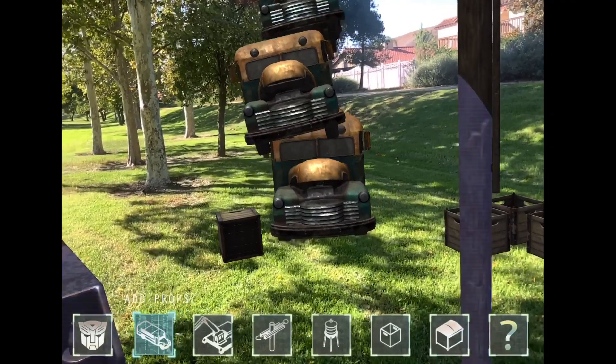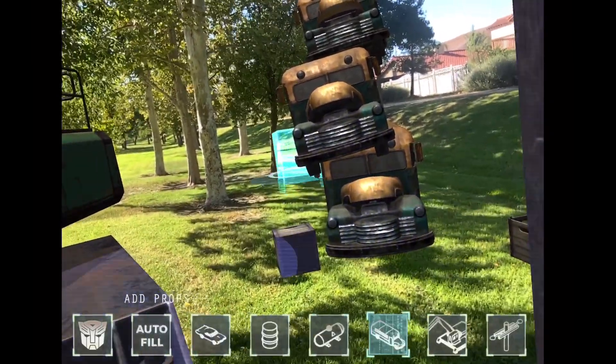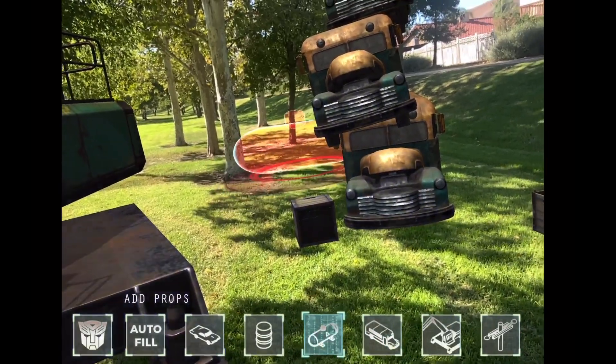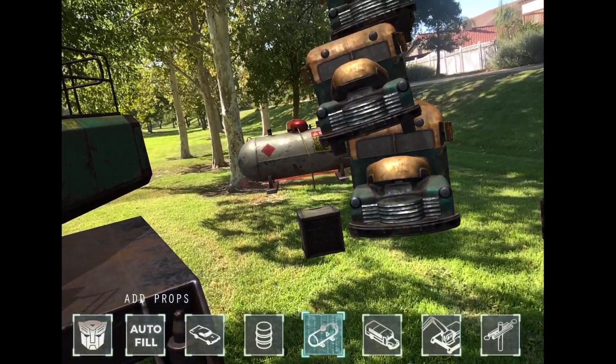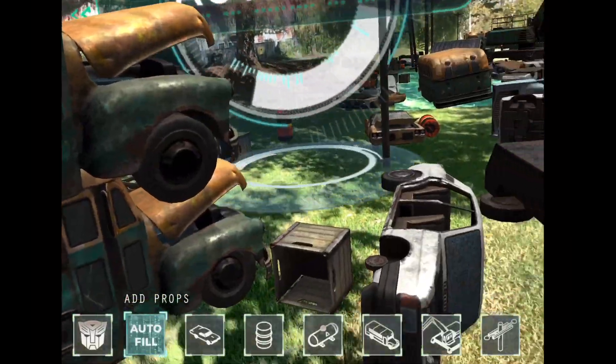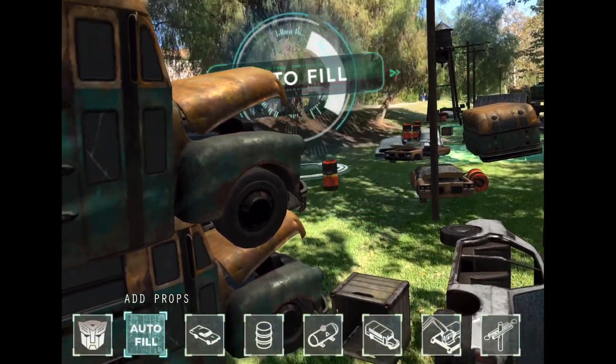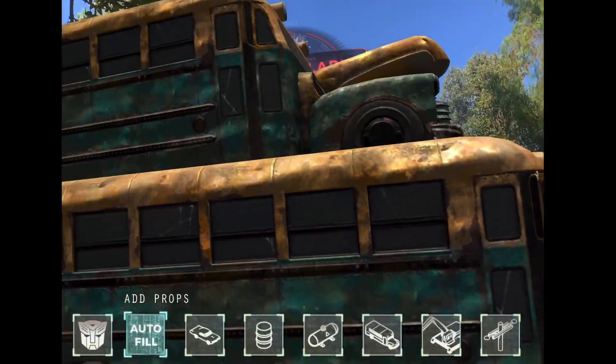I'm going to go even further just to show you how far it can go — I had a bus here. Stack them too high and they'll fall over. You can even put some explosive stuff next to it; if they fall over it'll blow up. That's where LiDAR comes in — LiDAR would block that out. But just look at how much we're building up.